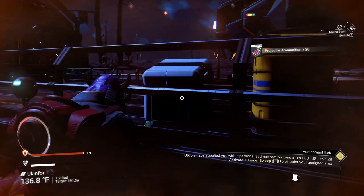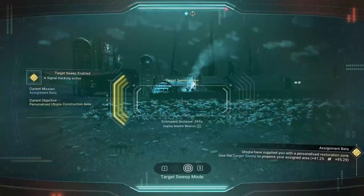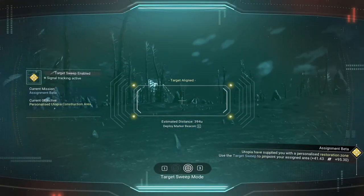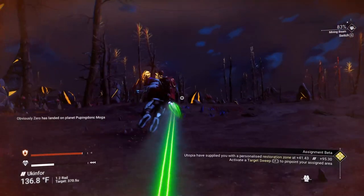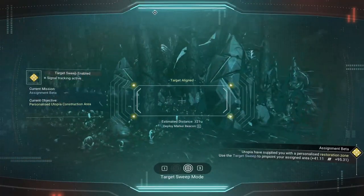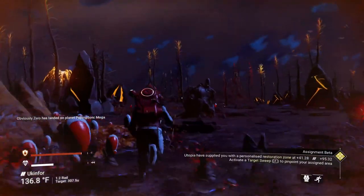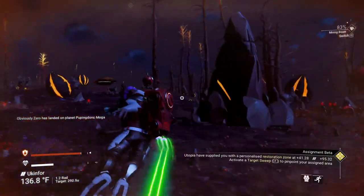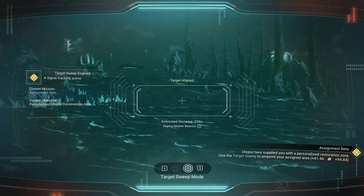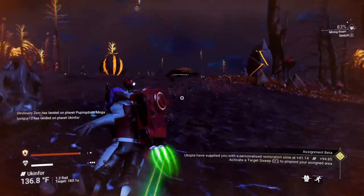Let's grab some stuff and we get another health upgrade — that's good. That way — let's go. I think I see where we're going — I think it's over here. It's going to be where the holographic terminal is. I could have landed over here instead.